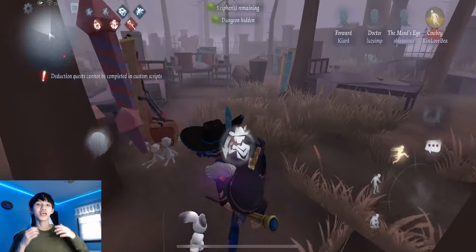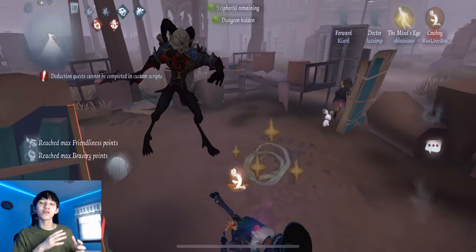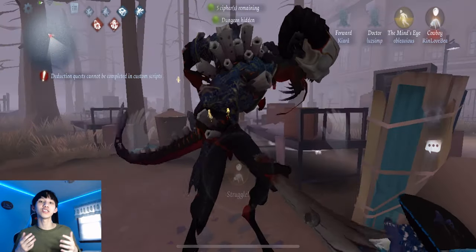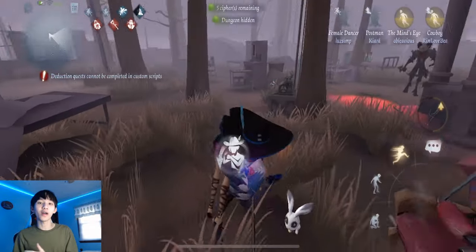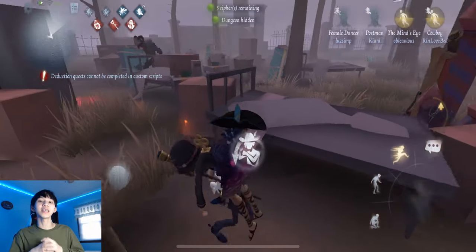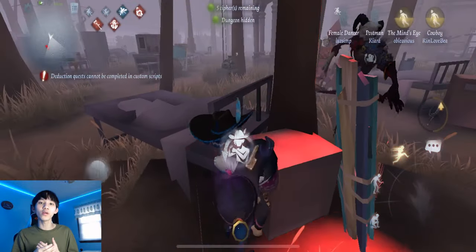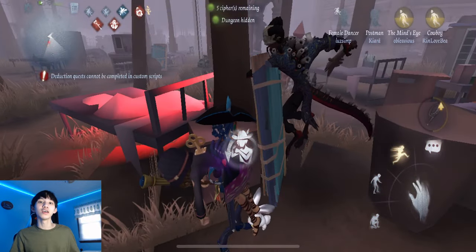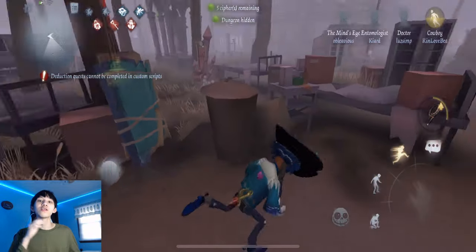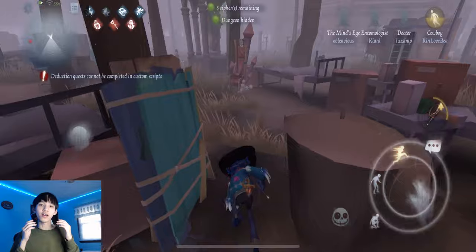Now let's talk about Evil Reptilian. He's known for jumping on pallets, slamming and breaking them, then hitting and meleeing you. The idea is that you have to proc his jump before pallet stunning him at all. If he has his jump, don't try to pallet stun him — he can use it to slam the pallet and hit you at the same time. Get rid of his jump and put it on cooldown first. Proc his jump, then once it's on cooldown, you can pallet stun him. Also keep in mind that many Evil Reptilians have blink, so be careful.